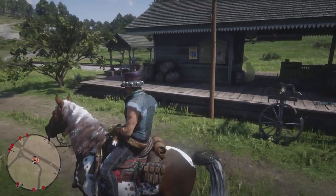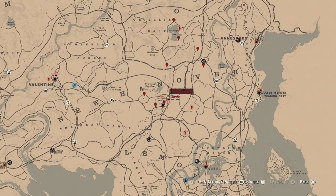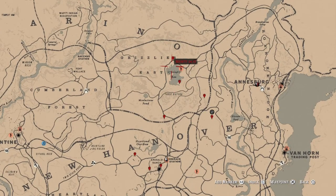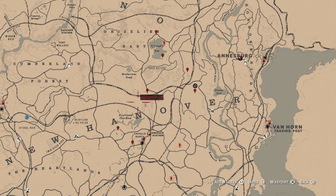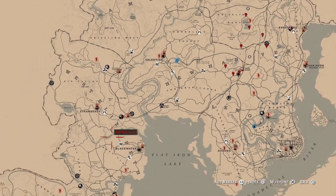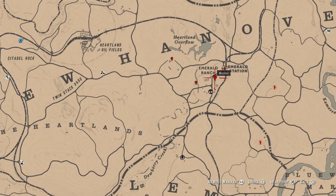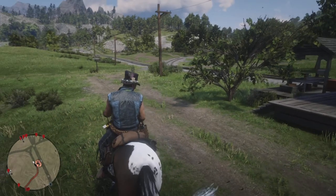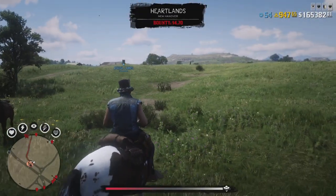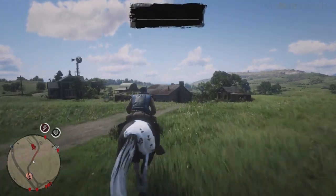For the second hotspot, get your ass down here to Emerald Station. As you can see, all the collectibles I have marked on the map are really valuable — there are coins, random jewelries, and random collectibles. You can even collect more, but I'm showing you the best ones. It's close to Madame Nazar and I'll show you her location at the end of this collectible run.